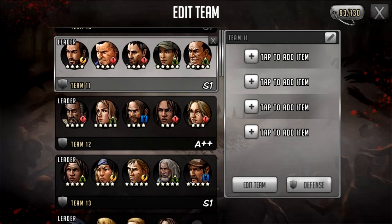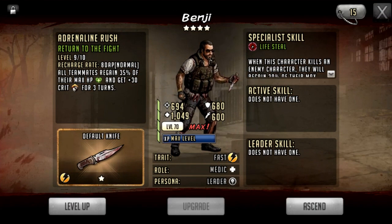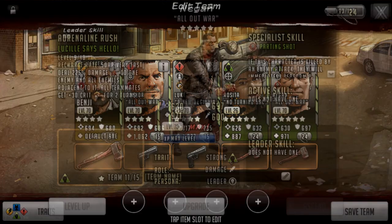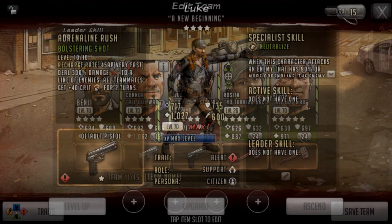Now we're going to look at team compositions — characters that can help you out. Here we have a fast character named Benji, also available in ascendance. As you can see from his adrenaline rush, he gives 30 crit for three turns to all your teammates. So you get an extra 30 crit on top of the leader skill, which is really useful. There are a bunch of characters that can give this — Connor, Rosita, and Negan, though Negan isn't as good.